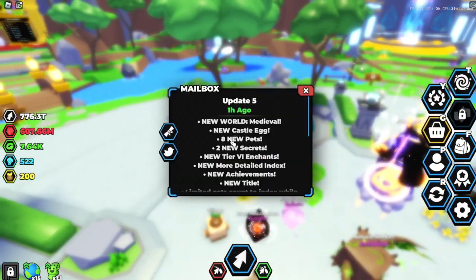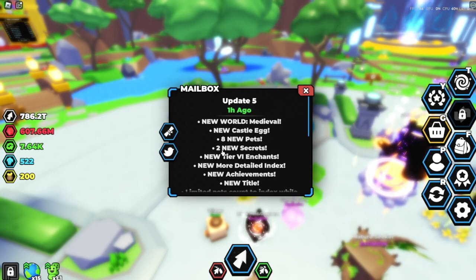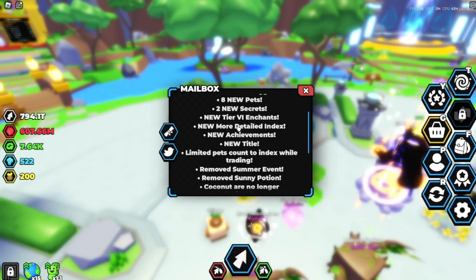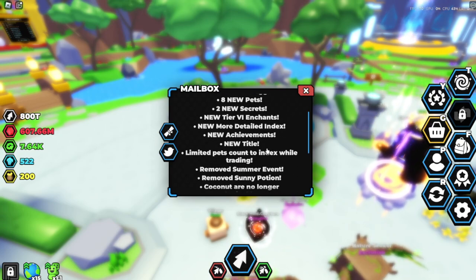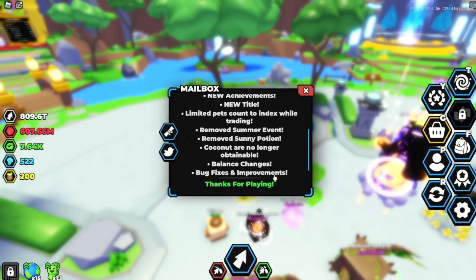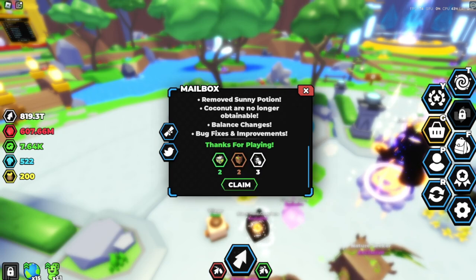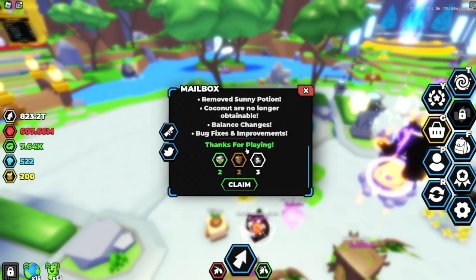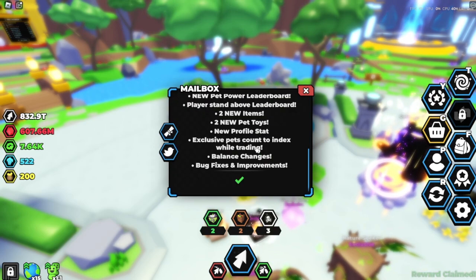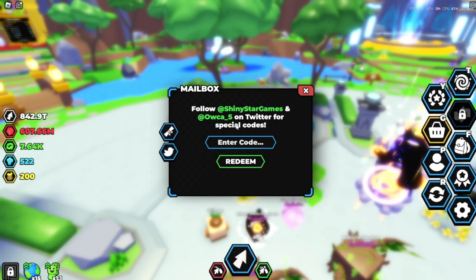Let's check out the update log. Medieval - new castle egg, eight new pets, two new secrets, tier six enchants - I feel like they added that last time. Detailed index, achievements, title, pets count indexed while trading. Limited pets. Summer events. Sunny potion. Coconut are no longer obtainable. Balance changes. Bug fixes. I can't claim old update logs.